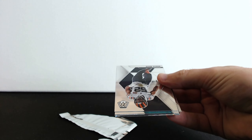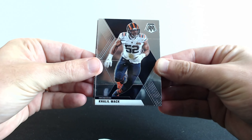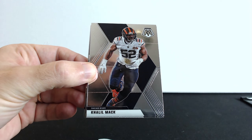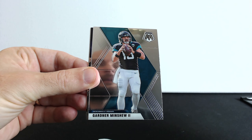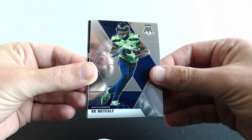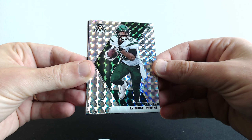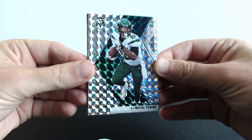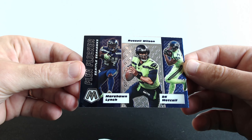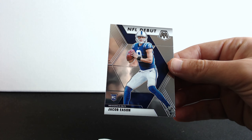All right, our first pack is open and here we go. We have Khalil Mack, Gardner Minshew, DK Metcalf, and the next one is La'Mical Perine rookie. Next up is Russell Wilson, Marshawn Lynch, and DK Metcalf. The last rookie we have is Jacob Eason. This is not bad.